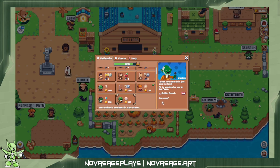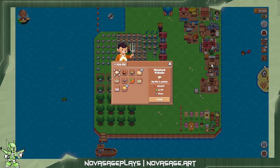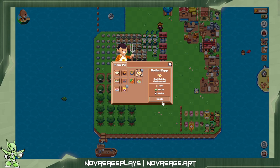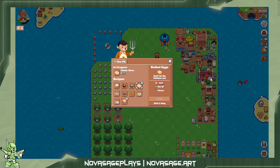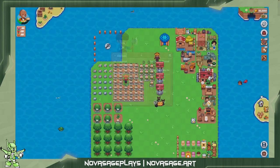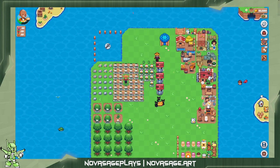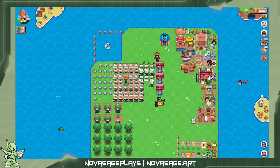Oh god, look at brunch — that's going to be expensive. Alright, we'll go ahead and make the boiled eggs. Goblin brunch is a kitchen item that is five boiled eggs and a goblin's treat. So we can also go ahead and cook the goblin's treat. Go ahead and make the power smoothie.